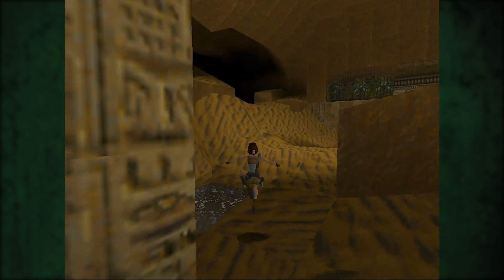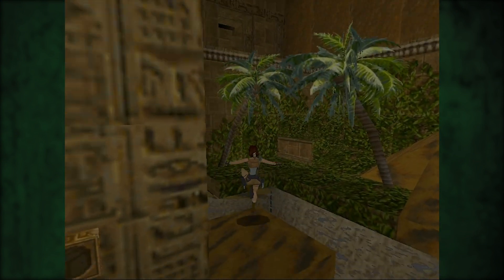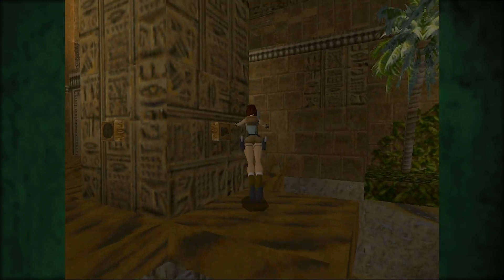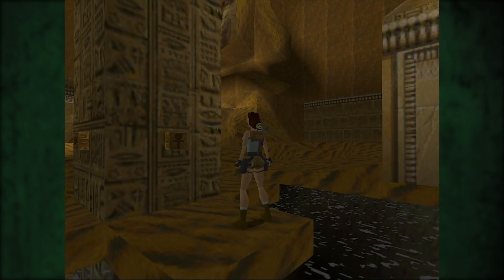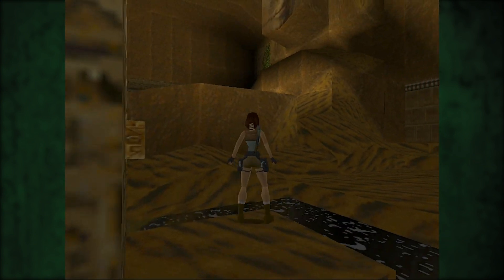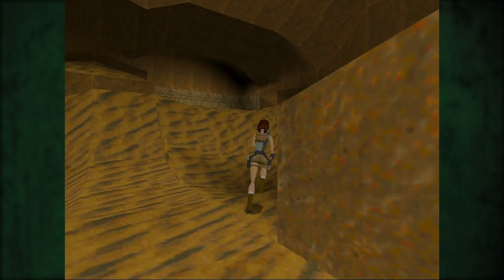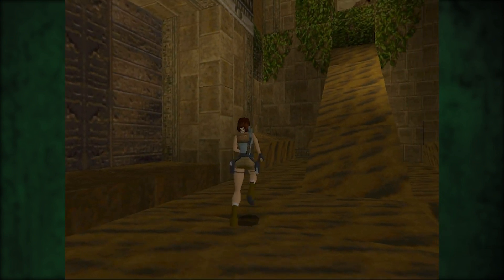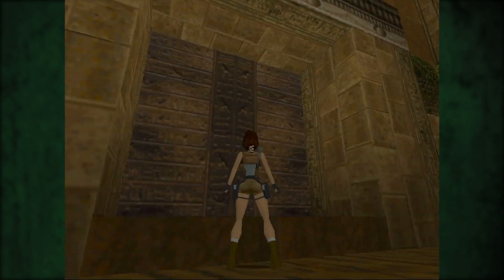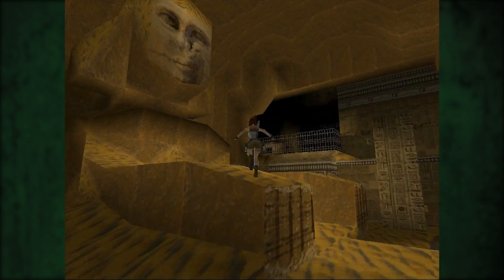Dann haben wir hier so eine Art Skarabeus — so habe ich die zumindest als Kind früher immer gemalt. Wie so ein umgekehrtes Mercedes-Zeichen halt. Ja, ich habe als Kind Skarabeen gemalt. Und dann haben wir hier noch dieses Zeichen — das ist das Weiblichkeitszeichen. Beziehungsweise heißt das in Althieroglyphisch glaube ich nicht mal was mit Weiblichkeit, sondern irgendwas mit Herrscher, König — ich glaube, das soll ein Zepter sein. Jetzt kommen gleich wieder die totalen Ägyptenfreaks und schreiben mir, was es eigentlich heißt. Könnt ihr gerne machen, habe ich nichts gegen — im Gegenteil, man lernt ja nie aus. Da soll mal einer sagen, man lernt in Let's Plays nichts — sowohl als Let's Player als auch als Zuschauer.